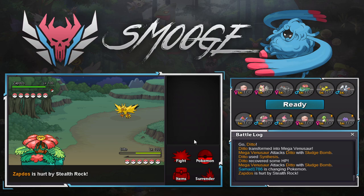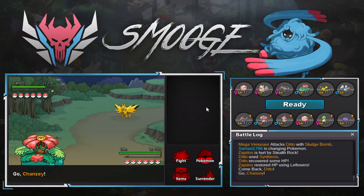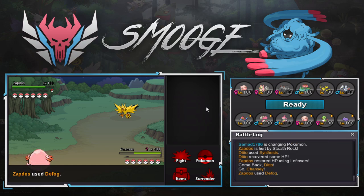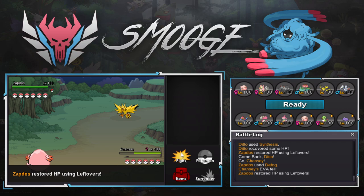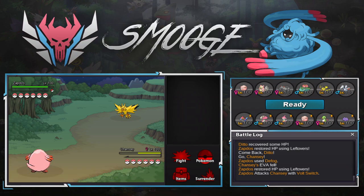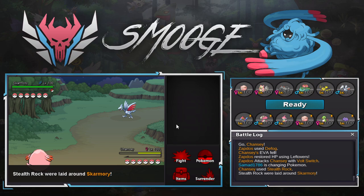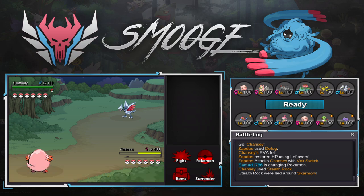He switches, so I can go hard Porygon here — actually, there's no reason not to go Chansey. I can get up Rocks immediately. He has to switch here because he can't get Toxiced — if he gets Toxic he loses, right? I get up my Rocks again, and it's not like his team can break through Chansey. He literally has to stall on my Chansey, which I'm not gonna let happen. And he goes Skarmory, which means I just bring Xatu in for free.